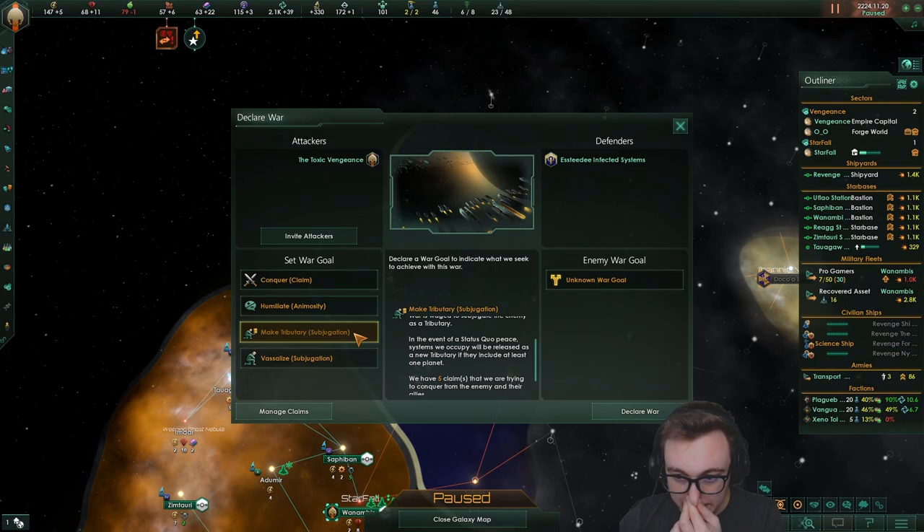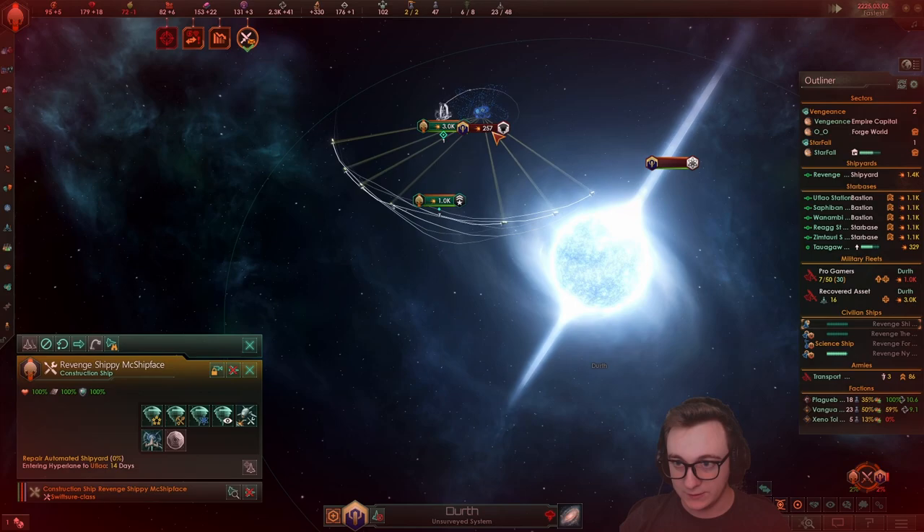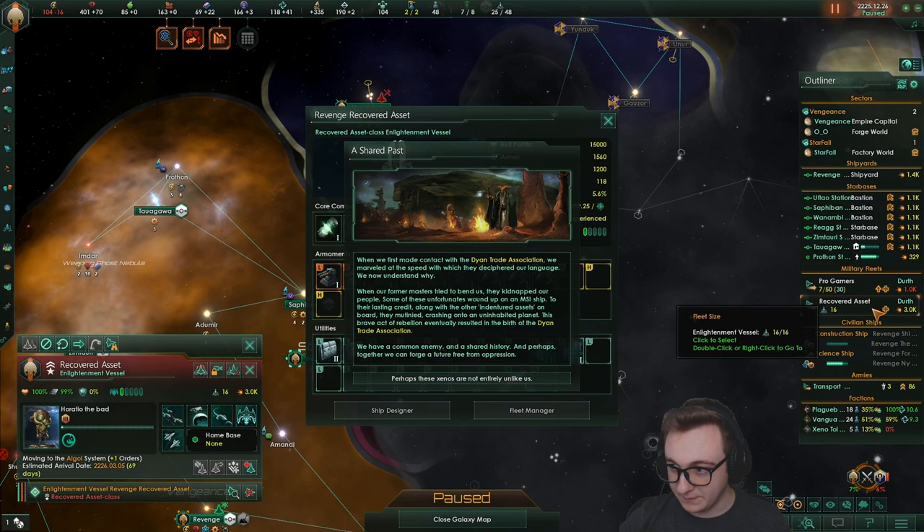Let's see the warship in action — look at it go! The circle maneuvers. This empire below us has the Broken Shackles origin — that's pretty cool, I haven't had that happen yet. We're going to declare them rightful though; we need as much influence as possible.